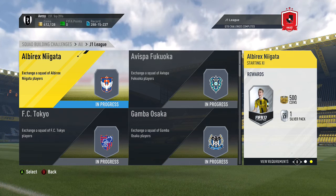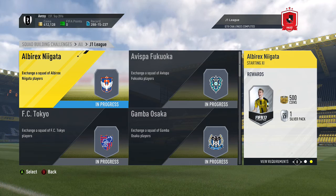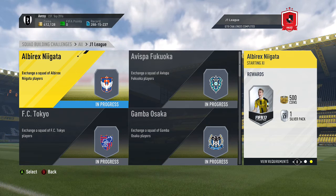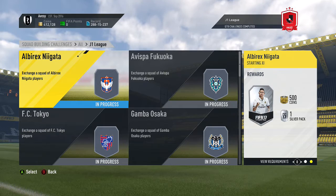So last night I completed all 18 teams the cheapest way possible, and this morning I'm recording it. I'm going to show you each squad I built for each team. To be honest, this probably only cost me a maximum of 10k because I had pretty much all of the players in my club already — I probably bought about 10 players max for this whole thing.